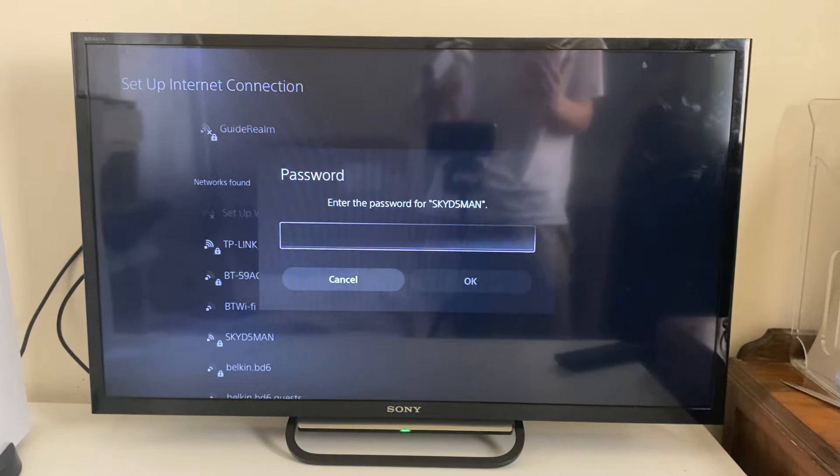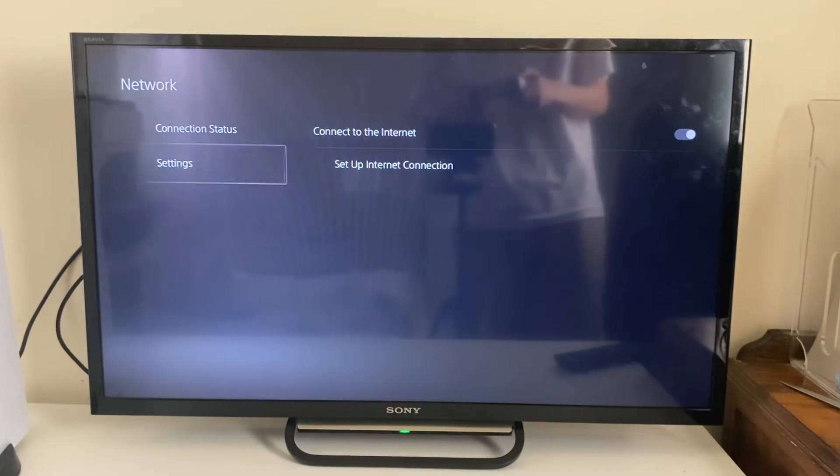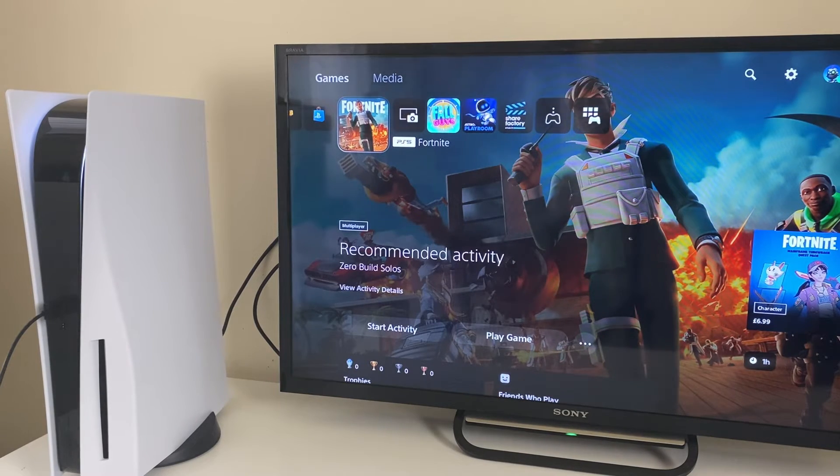If you can't do this, don't worry — hopefully you'll be able to connect. If not, let's get into the next fix. What you want to do is put your PS5 into Safe Mode. First, shut your PS5 down by clicking and holding the power button until it says Powering Off.